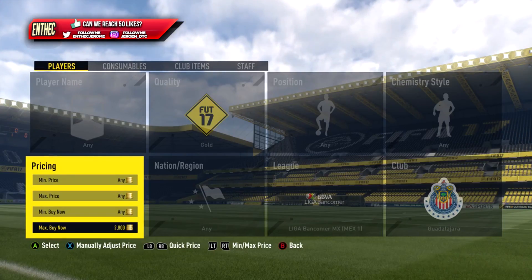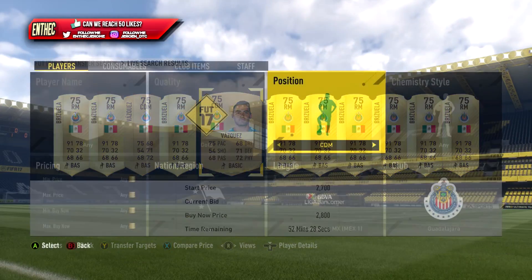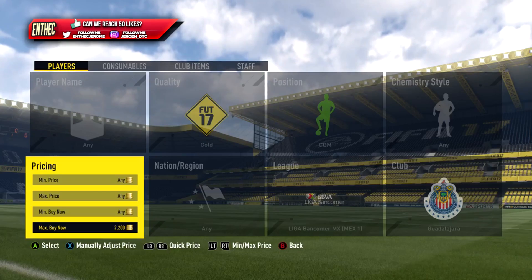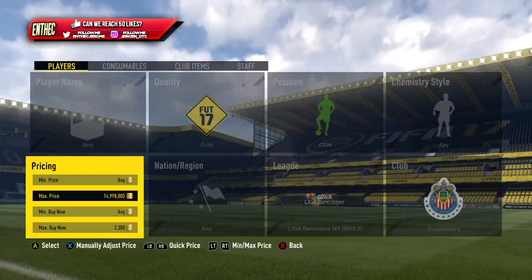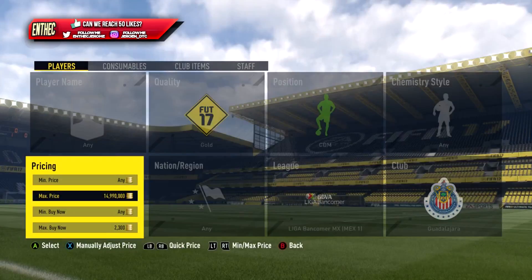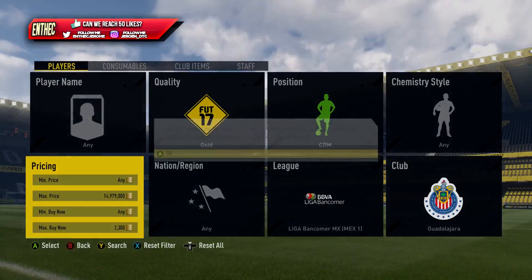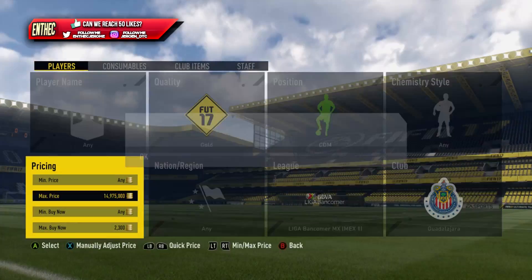With Guadalajara you have to go for the center defensive midfielder. This might seem a little silly just going for one player, but if you can get a deal for around 300 coins, you can make more than 2,000 coins profit. Not a lot of people know this guy is in a marquee matchup, so many people will sell him for around 400 coins and you'll get a great deal with a lot of profit from that single card. I really recommend using this method right now while it's still working.